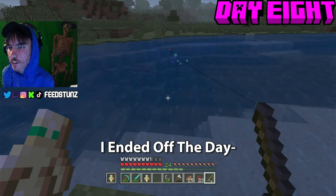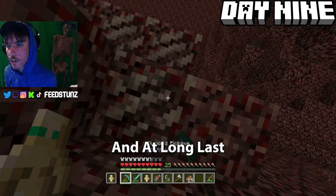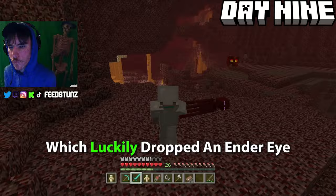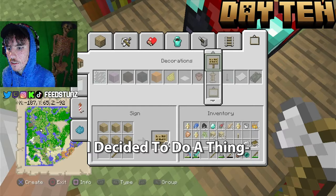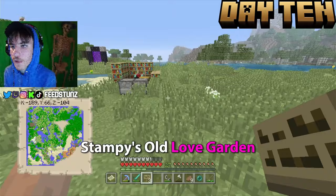On day nine I ran straight for the Nether portal and went on a huge quartz mining spree. At long last I reached level 30. I also killed an enderman that luckily dropped an Ender Eye, then went back home and slept. On day ten I decided to honor everyone who donated or became a member while I was on this world by putting their names and donation amounts on signs — kind of representing Stampy's old Love Garden.